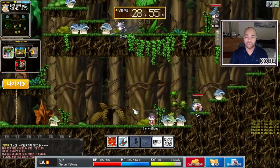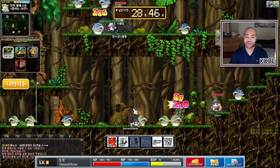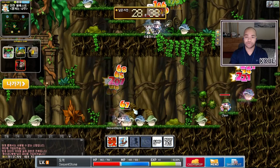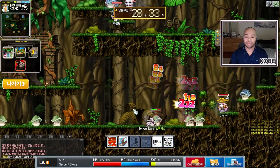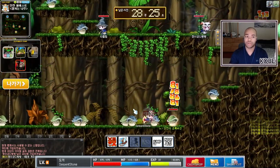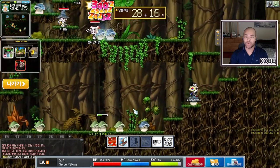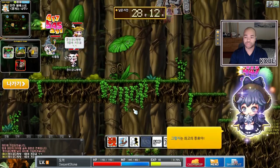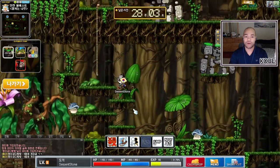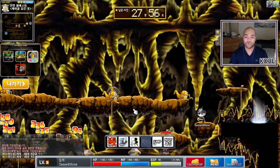Mages have Magic Claw and Heal, Archers have Strafe, Hurricane, and Sharp Eyes, and Thieves have Savage Blow, Haste, and Shadow Partner. Everyone levels up around the same time, and it's up to you and your party to figure out what level you should be before attacking certain bosses. For example, there's a Golem that only the Archer can attack, so the Archer needs to kill it every time for the extra EXP. Upon reaching level 5, we get sent to the Sleepywood map.